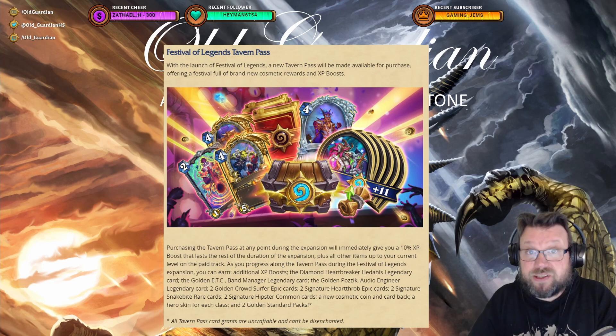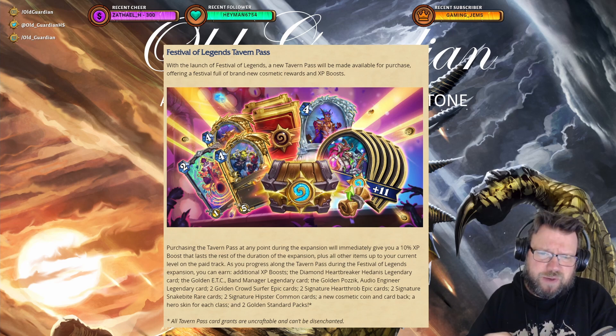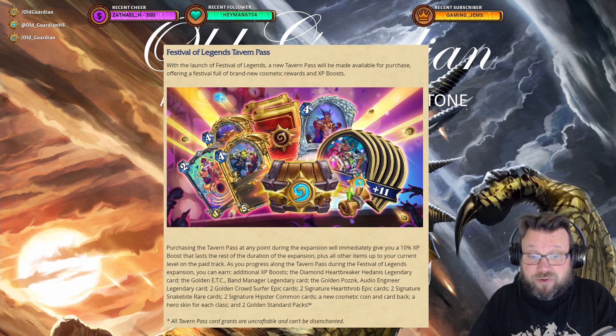Cosmetics are one of the big reasons to buy the tavern pass, and this time there are two Golden Standard packs — an offer that has never been there before. Golden packs are worth around 500 dust each, so they add a fair bit of value to the tavern pass.